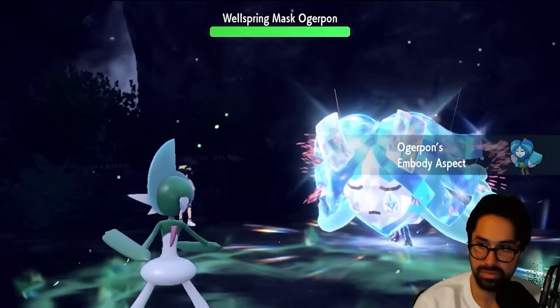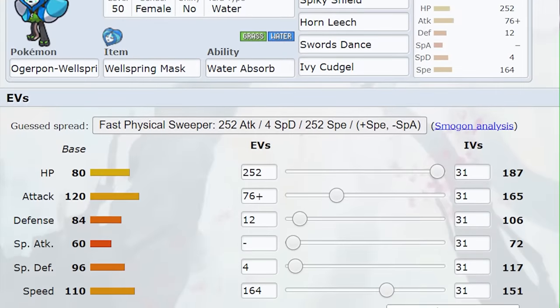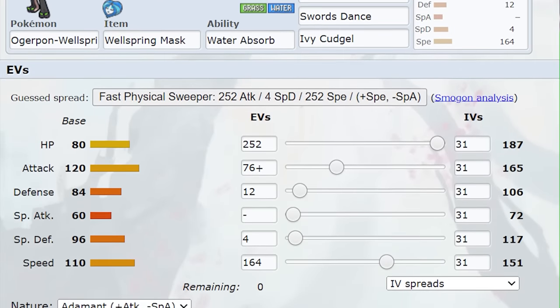The better defensive typing gives you more opportunities to set up a Swords Dance. Also, when it Terastalizes, it gets a special defense boost which can make it even harder to remove. I finished my moveset with Ivy Cudgel for damage, Spiky Shield for defense, and Horn Leech for healing.